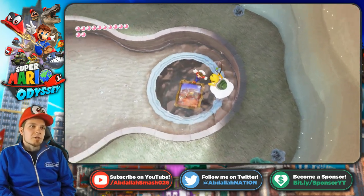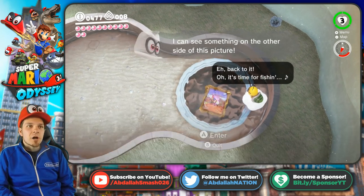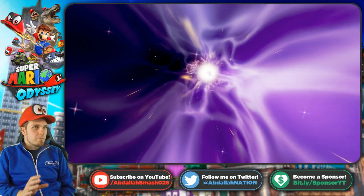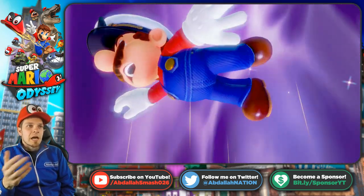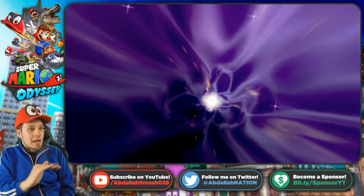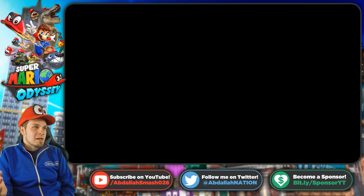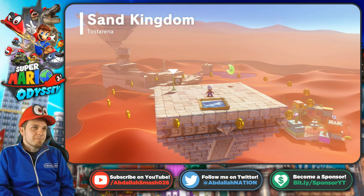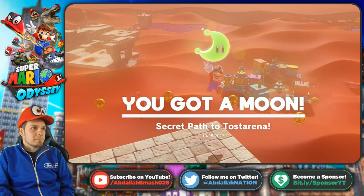Other things you can do: right inside here, if you take a look there is a picture of the Sand Kingdom. If you have the picture unlocked for whatever kingdom that was, you can absolutely warp your way over there and you'll land in a spot that can't be accessed unless you warp — which is really really fun. I spent hours trying to find out how to get up here from all the way down.